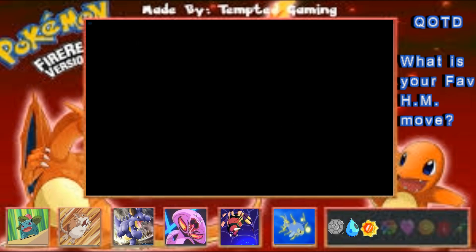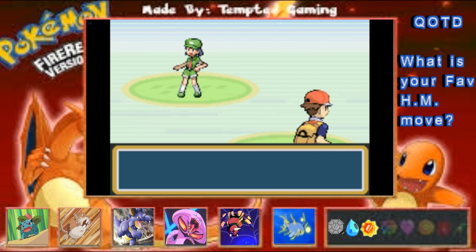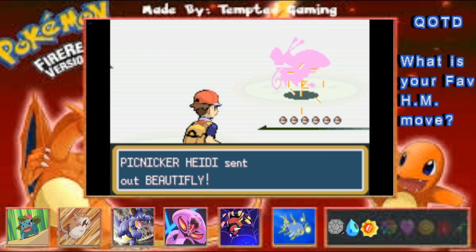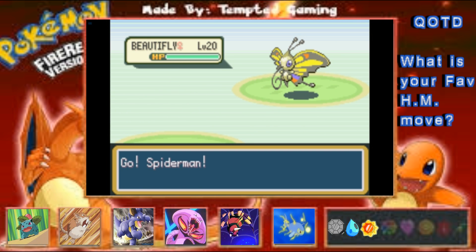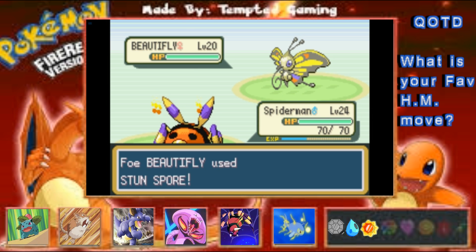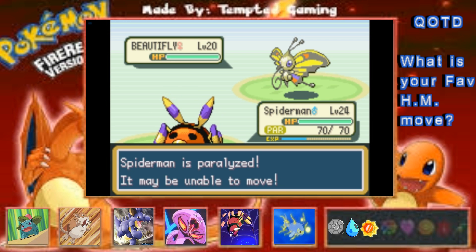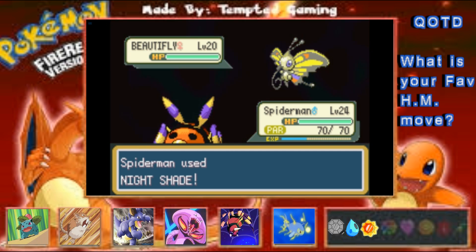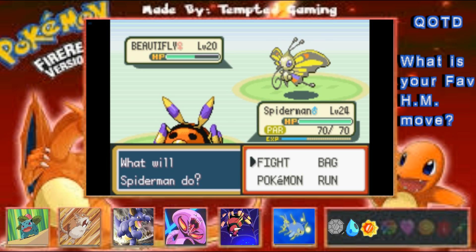This little Picnicker Heidi wants to battle. She has a Beautifly — you kind of seem like you should have a Beautifly. Why does that look color-off? That looks very off. You're gonna Stun Spore me, that's not nice. Luckily we're still here at the Pokemon Center.